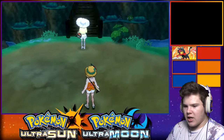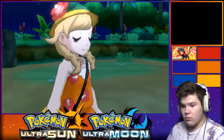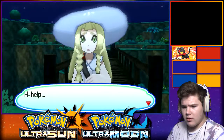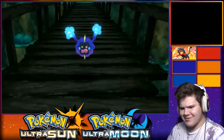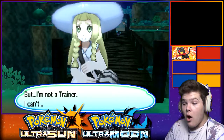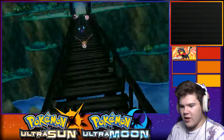They should have made it Murkrow, this being Ultra Moon. Or at least Pikipek. Help! Save Nebby! Spearow are attacking and I'm not a trainer. This time we didn't have a Pokemon last time we fought them. Please save Nebby! Let's do it - do I actually get to fight them this time? That's actually pretty cool - we get to fight the Spearow.